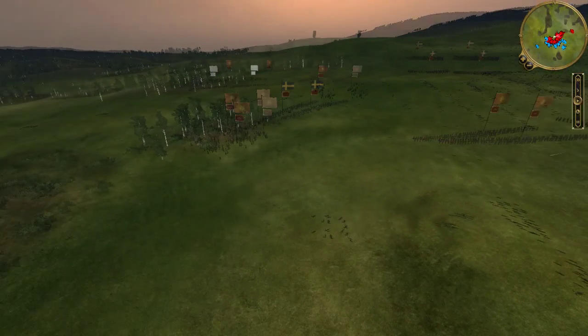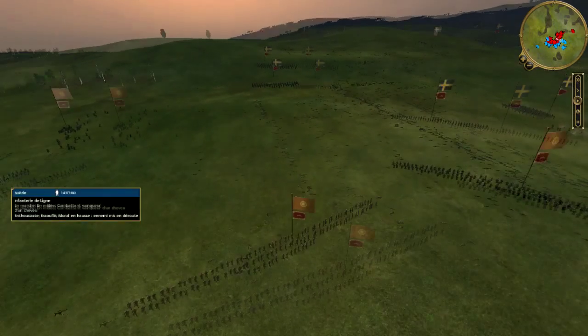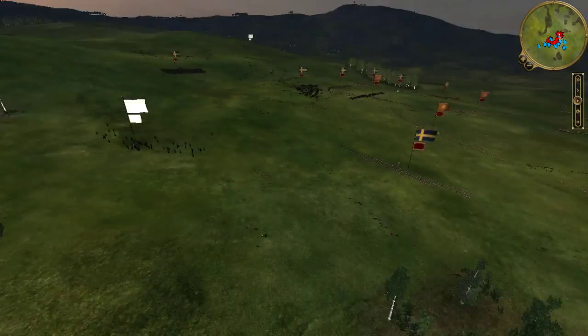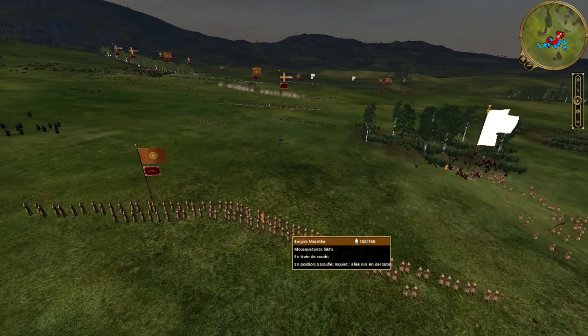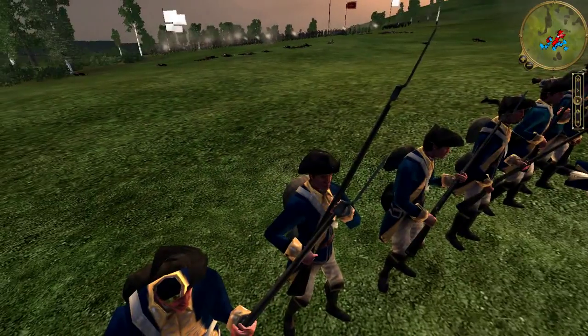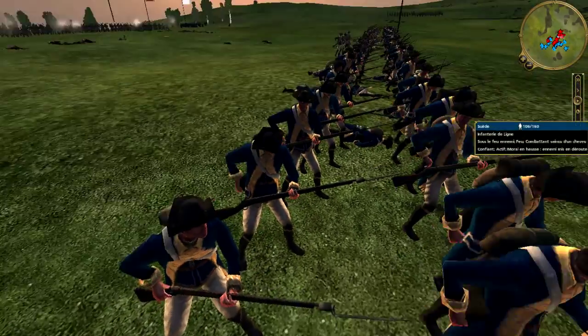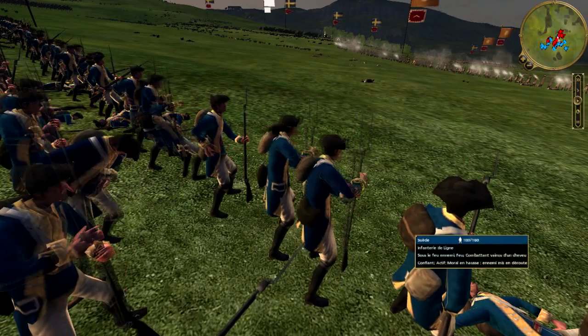On my left flank, two units of Sikh Mousquetaires and one close-combat unit face a multitude of Swedish units. Nevertheless, the balance is turning back in my favor as two Sikh musketeer regiments reform and deploy rapidly to take a Swedish ligne regiment in a crossfire. Quickly, the ligne troops are caught in crossfire but hold their ground despite the casualties, giving blow for blow to my Sikh Mousquetaires.